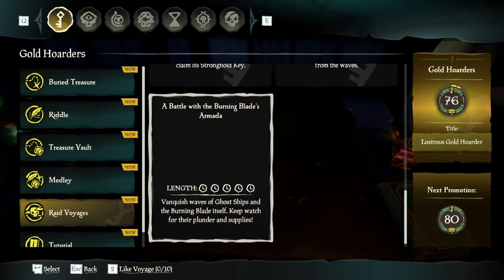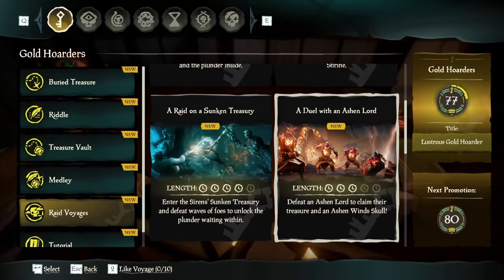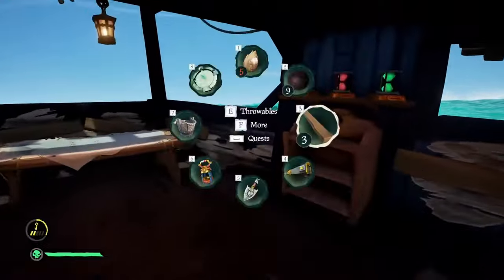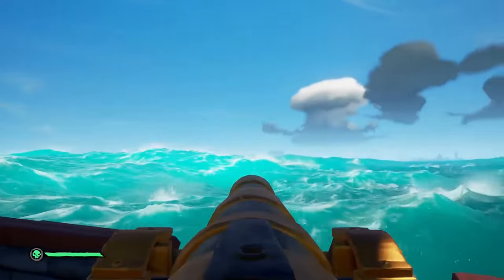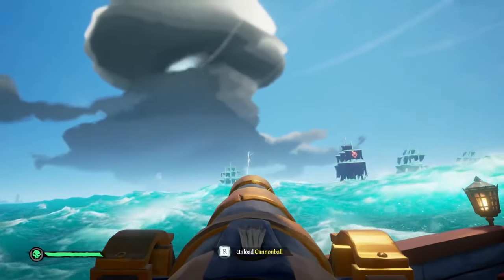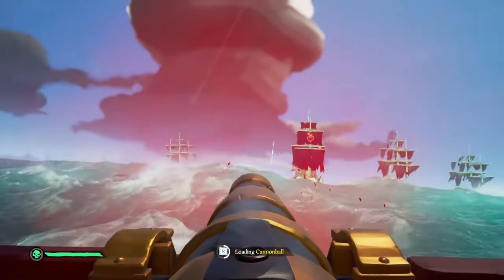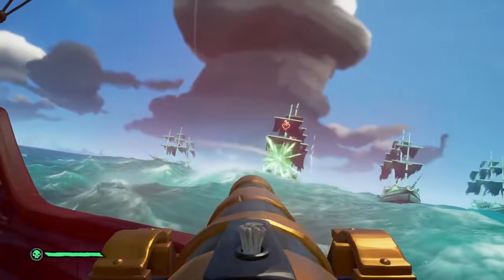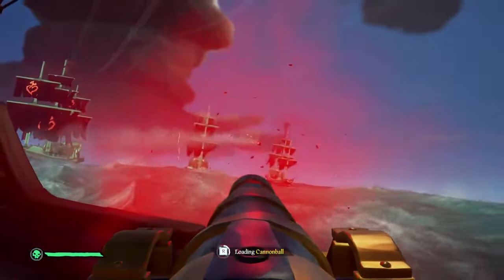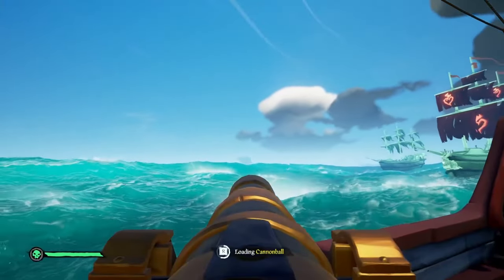You could either choose a battle with the Burning Blades Armada, which will see you take on waves of ghostly ships, or duel with an Ashen Lord. If you choose the ghostly option, you will need to make sure that you kill all of the sub-bosses first before you take out Flameheart to get the maximum emissary grade. Normal ships will take 3 cannonballs, firebombs, or blunderbombs to kill. The sub-bosses take 10, and the Flameheart ship will take 20. You can tell which ship is the final boss as it has red sails. This event takes longer but gives better rewards and emissary grade much quicker.